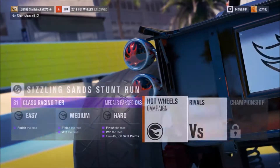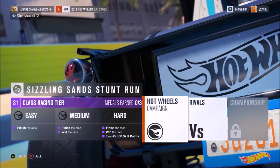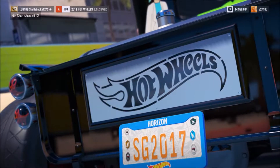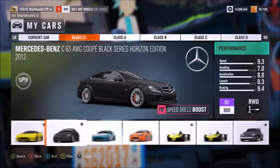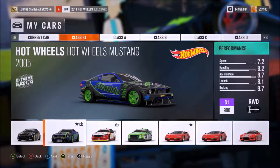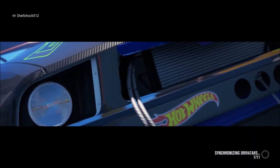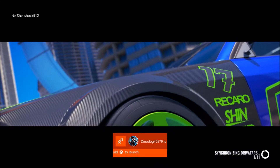Alright, here we go guys, we're going to start it up, obviously win it, finish the race, and earn 45,000 skill points. We are going to be using the Ford Mustang, so let me go find it. Here she is with my own little livery on it too. Guys, please go check out my storefront, see if you like any liveries — it will help me out a lot if you download them, like them, and use them.